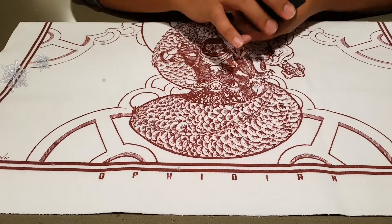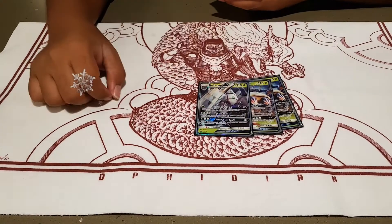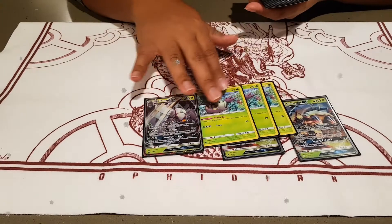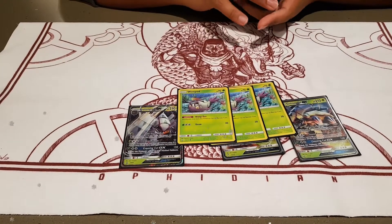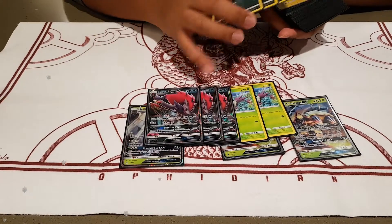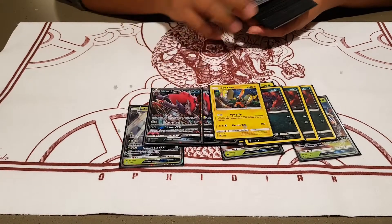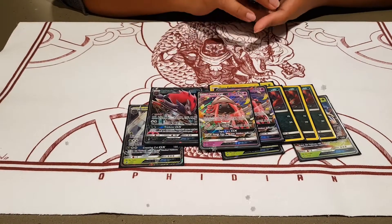Let's get into this deck profile. So you run three Golisopods — one alternate art and two regular arts. And then the Zoroark arcs for the trade ability, plus one from Shining Legends, so three Zoroarks total. One Flying Flip Tapu Koko promo, and then just two Tapu Lele GX.